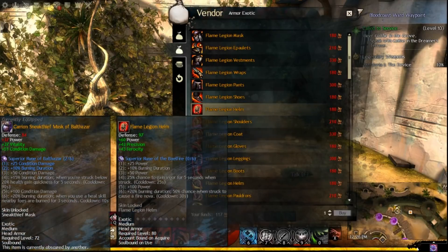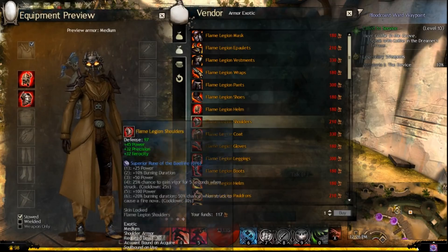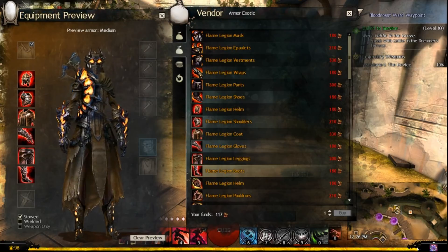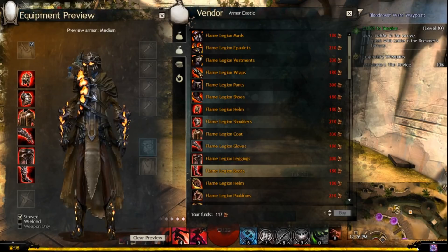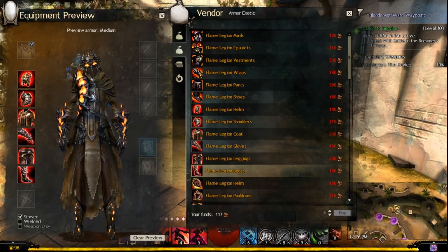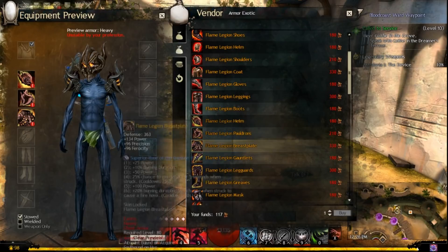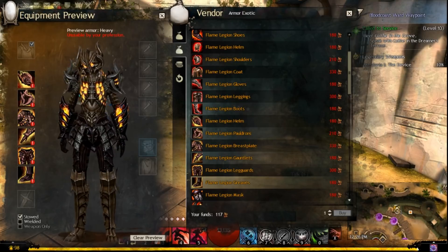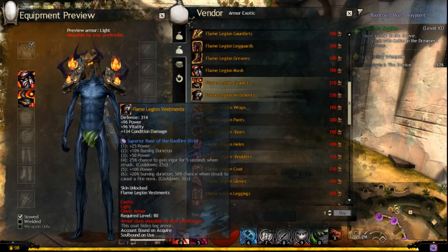I think the Citadel of Flame has a very beautiful set as well. If any of you guys want to see some dungeons along with fractals — I did say I was going to start a fractal series — now this is dope. For the light armor, look at the flame effects! There are a lot of armor sets in the game that have cool animations that you can really attach to. You can look like anything you want.